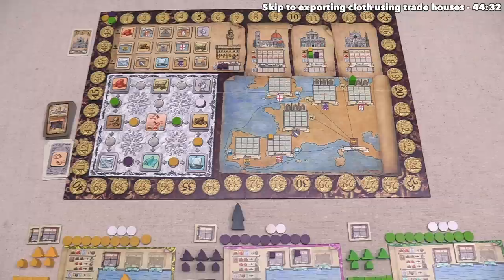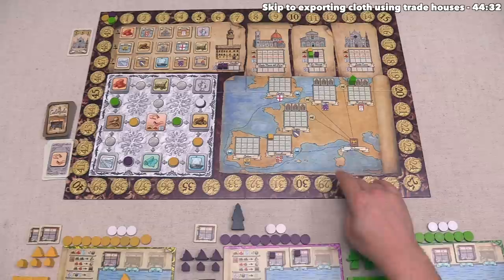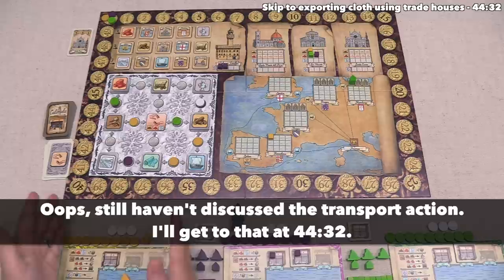Once we've scored all four of those endgame cards, the player with the most prestige will be the winner. Now I think I've taught most of the rules to the game, and let's jump back in to see what the yellow player is going to do.